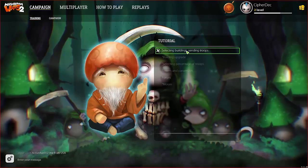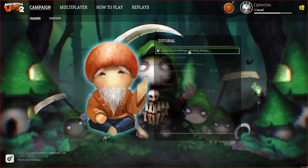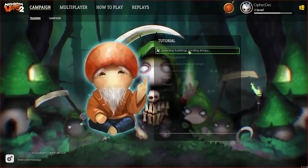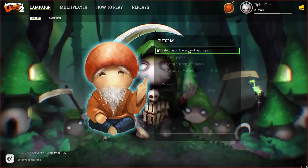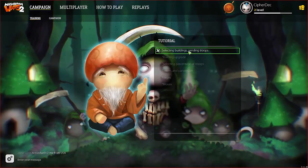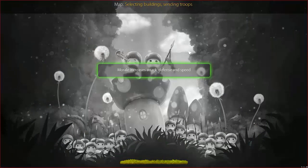The very first one is 'Select Building, Sending Troops.' This is going to be pretty basic for most of you guys, but we're going to go through it, read what they have to say, check it out, and make sure it's working because this is the beta, so there might be a few bugs here and there. Let's go ahead and click on it. It's loading us in right now. So: select building, sending troops — do not forget to improve their houses.